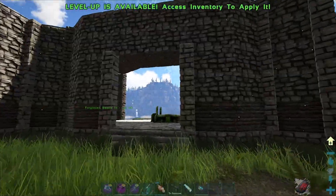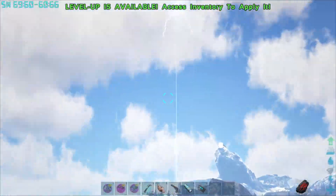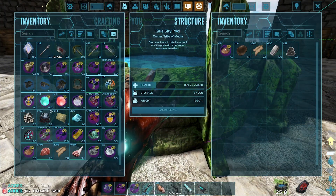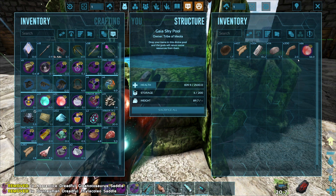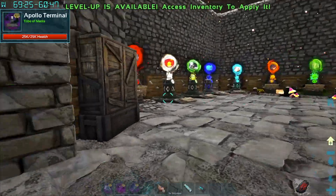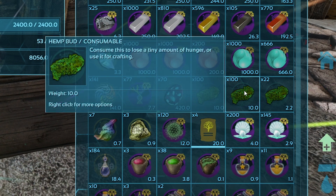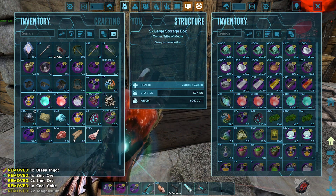I've been doing a little bit of loot collecting, just flying around to supply drops and stuff. There's a lot of them around and they give you really cool stuff. Do I have anything in here? Not really, just a few souls and a few metals.